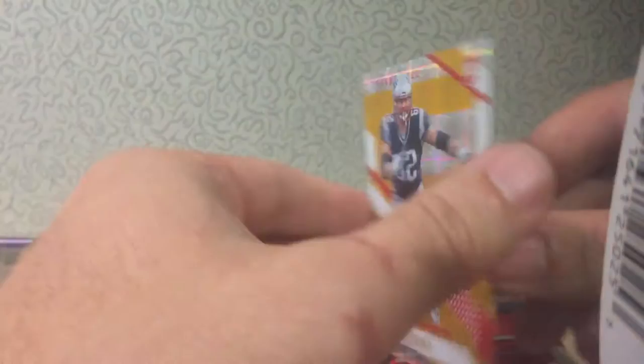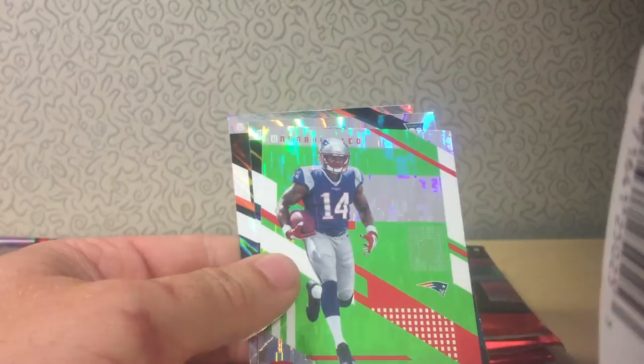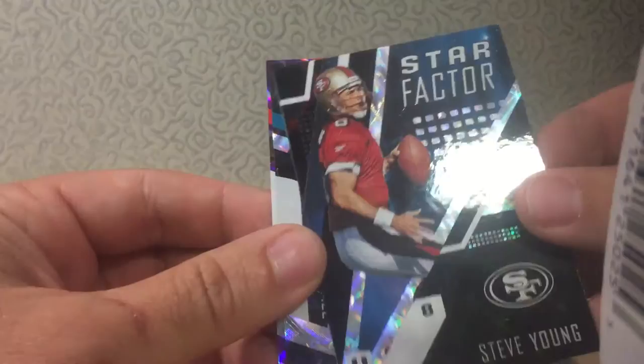And then this Thune, which is a small hyper plaid, is numbered to 199. Moving on. Amir Abdullah Pink. Steve Young, Dwayne Smoot, and Matthew Days. I'm not going to go and give you the names of all the parallels, but I just wanted to show you that you can see what they're called right on the corner there. There's a bunch of different parallels, as with last year.